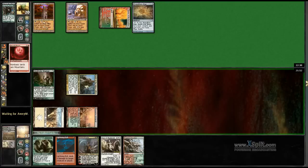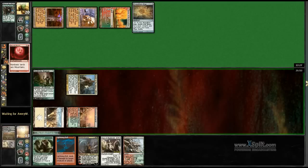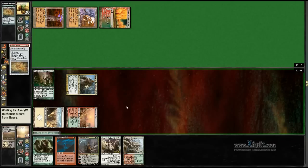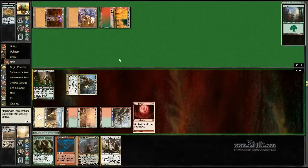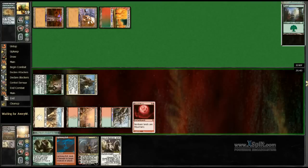Even if he has a Relic of Progenitus, which makes our deck pretty much a bunch of 1/2s and 2/2s, we're still pretty fine. I just wonder what he has. He probably just sacrifices this for green, cause he needs green. Or there's gonna be a problem if he has an Oblivion Stone next turn, because that's gonna trump me — then I'll have to play out the Hero of Blade Hold probably and just pray he doesn't have a fifth land.